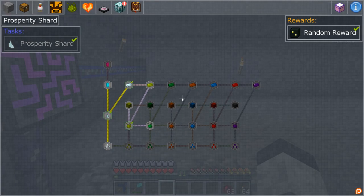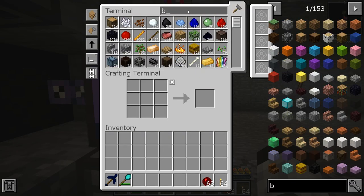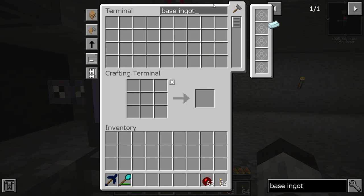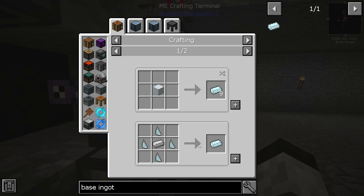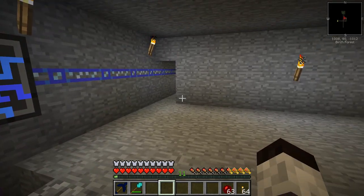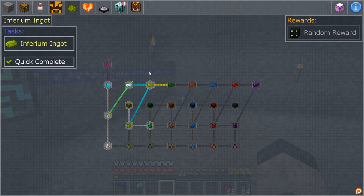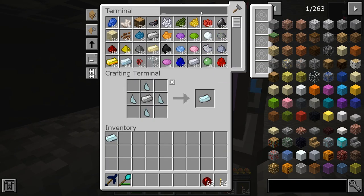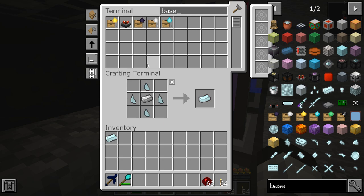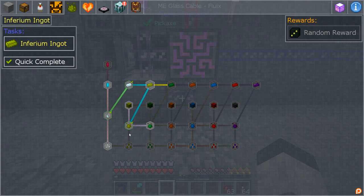Now let's look at some of the quests we can do. I know we have the prosperity shard and a base ingot — I think we can make that with what we have. The base ingot takes four shards and an iron ingot. We get the quest reward — we already did that one. We only have one base ingot; I'm not sure how that quest was completed, but okay.